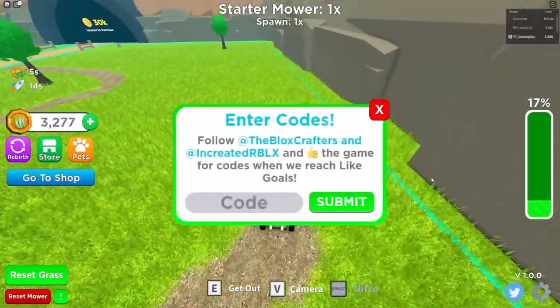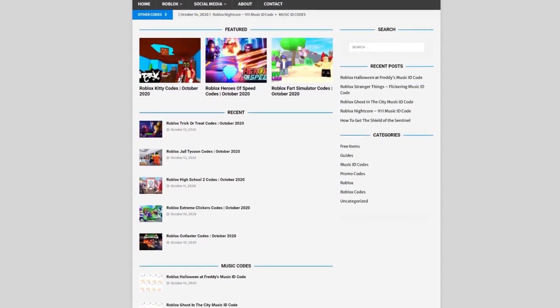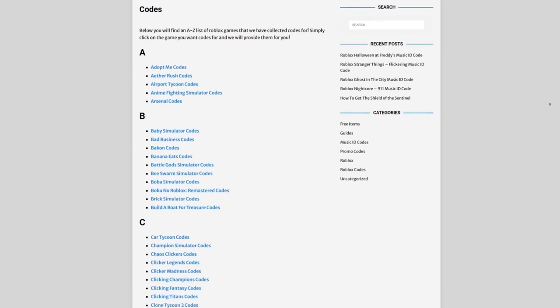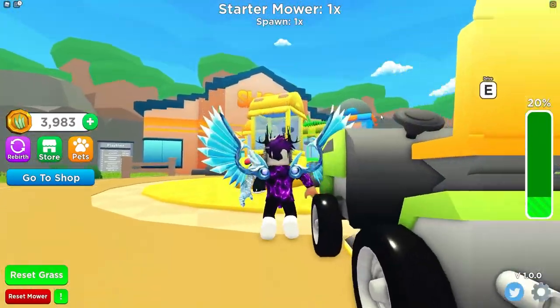For those of you watching YouTube videos looking for Roblox codes, we have a solution for that: rblxcodes.com. On their website you can find game codes, music codes, and guides. There is tons of stuff in there that you have to check out. Overall, they cover codes for over 300 Roblox games, so if you need a code for a game it will be there.